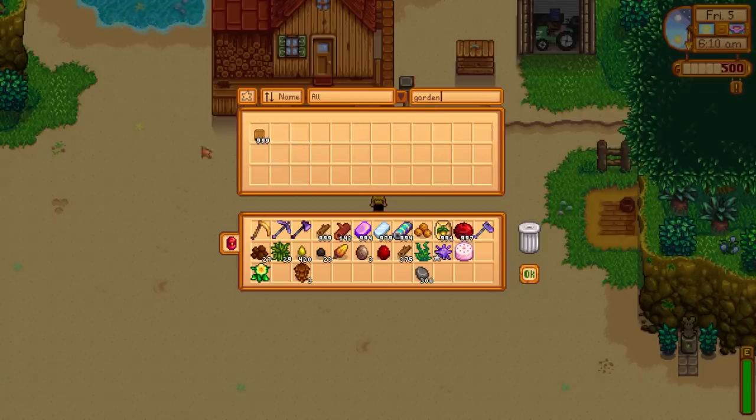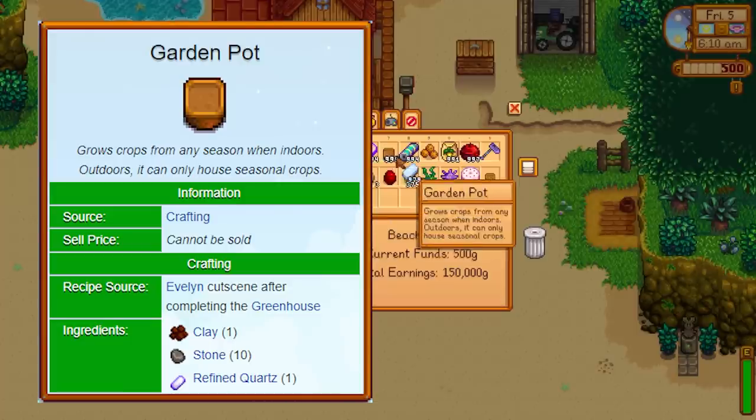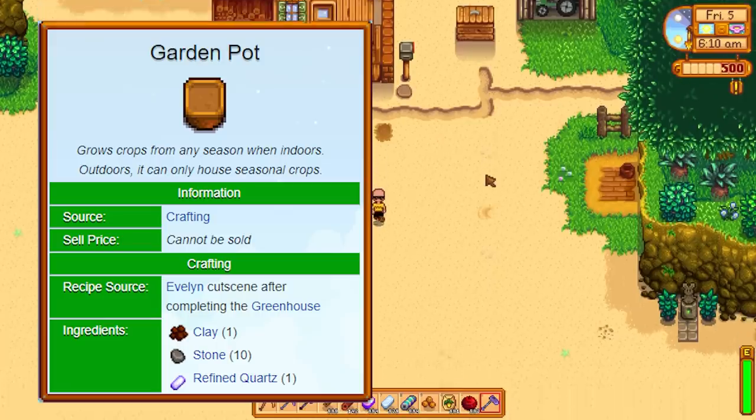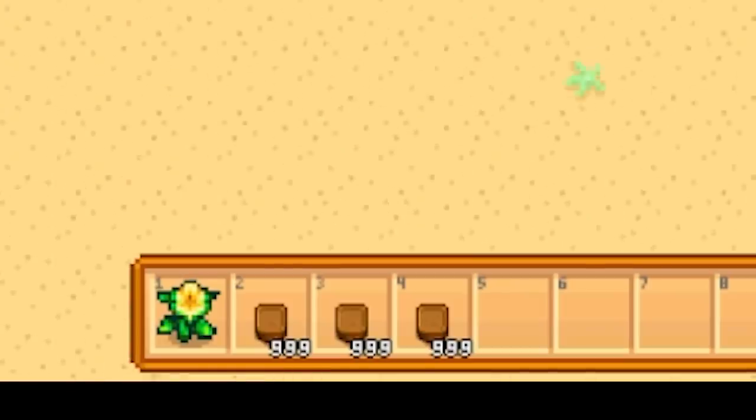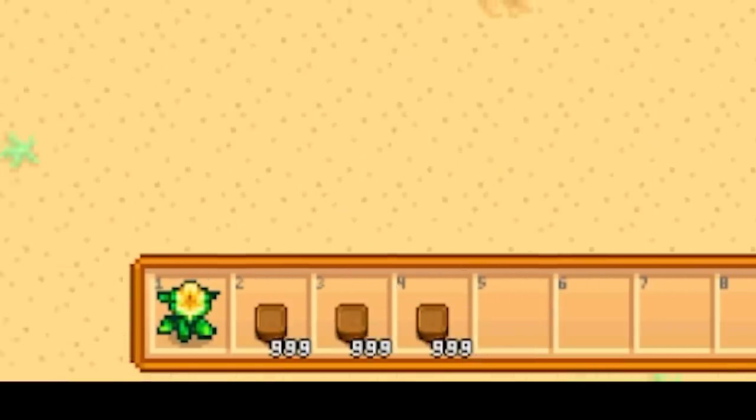They're kind of annoying to craft normally — they take a ton of fiber, fine quartz, clay, and stone. So they're a bit of a nuisance, but with the power of mods we can sort that part out because we just spawned in 3,000.